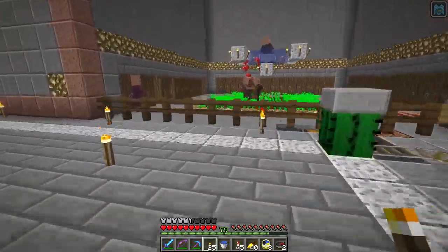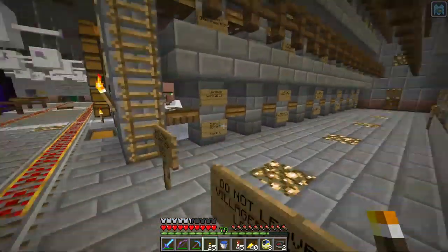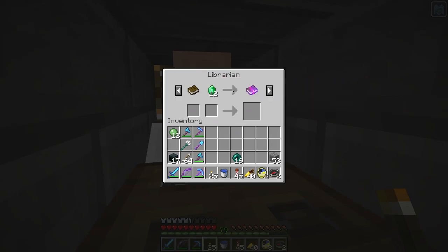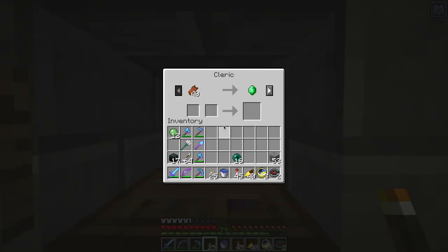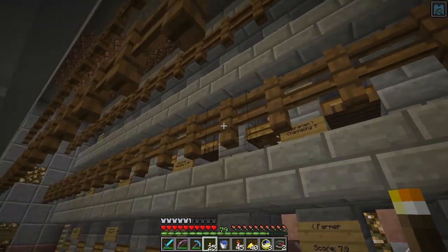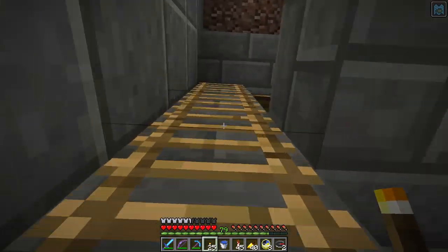So here's what I want to do. I want to find out: will my existing villagers here still be the same? Will this guy have a lure 3 book for 12 emeralds? When I update the server, will this cleric have a bottle of enchanting for 3 emeralds? I basically collected all these villagers — I've got 50 villagers here — and they all have sort of the best trades I've been able to get for their particular professions.